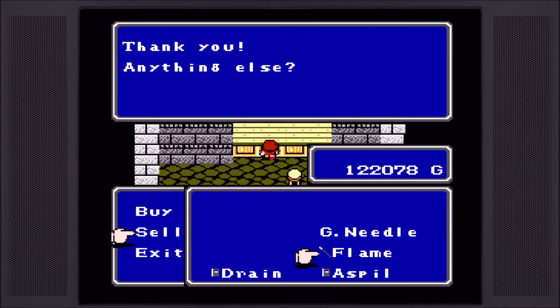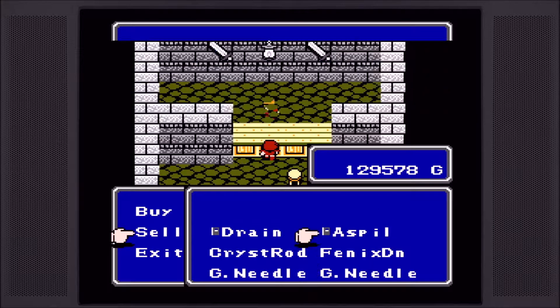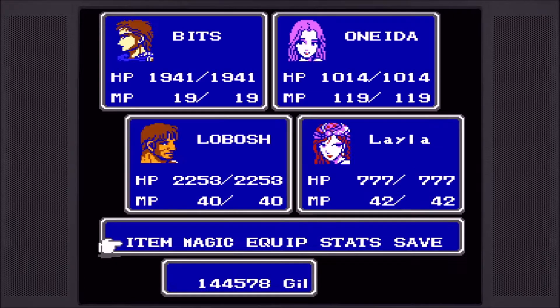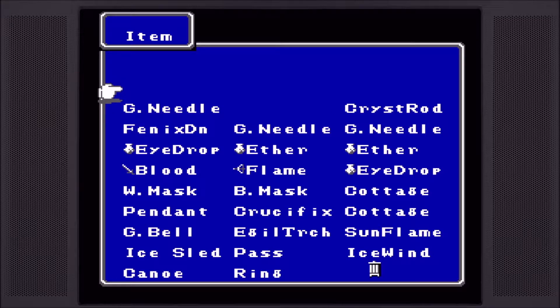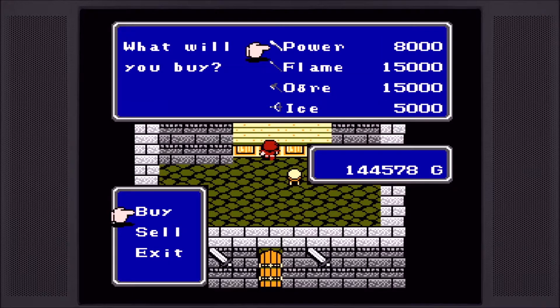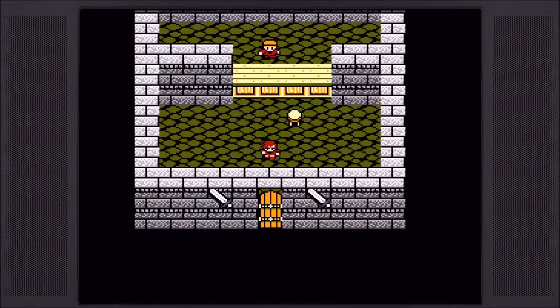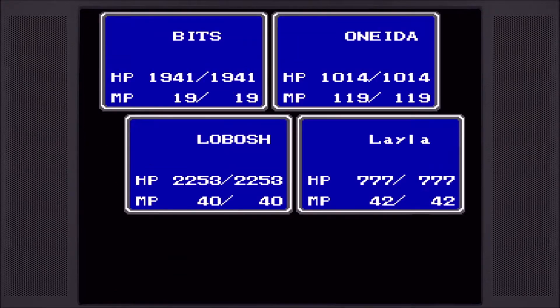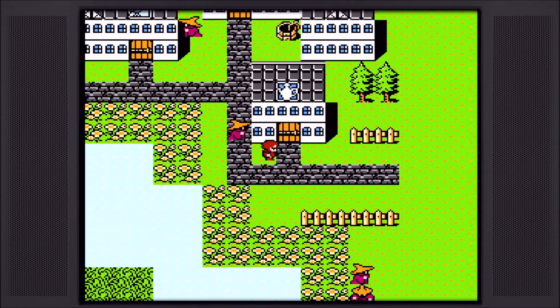Alright, so we're going to sell that, sell that, and we're going to sell our books here. I did end up having to buy some gold needles because when I was grinding, I ended up encountering some freaking coctrices and they almost wiped my party out. It would have ruined about 20-something minutes of progress, so that was a little scary. But we're not really going to buy anything here other than a few items. Do we need to rest? No, we don't.